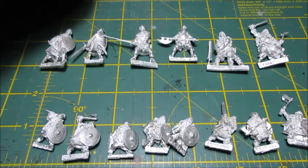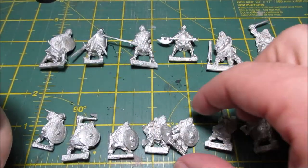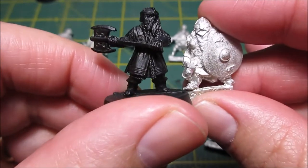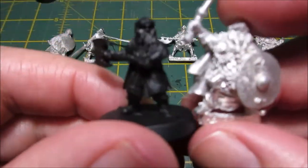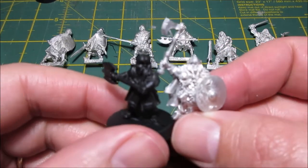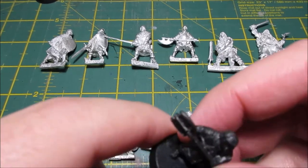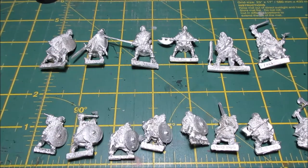Scale-wise, the only dwarf I've got to compare them to is Gimli here. If we grab a dwarf, you can see Gimli is a little bit bigger — about half a head. But I think it depends on which dwarf you look at. Like this guy here is a little bit taller. Something I noticed across the range, which is really good, is that they're all a little bit of variation in their height. Each one's sort of individually sculpted, so the scale is fairly consistent across them, but some are taller, some are shorter.